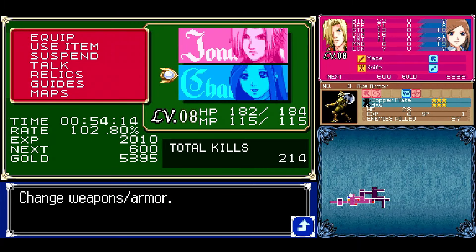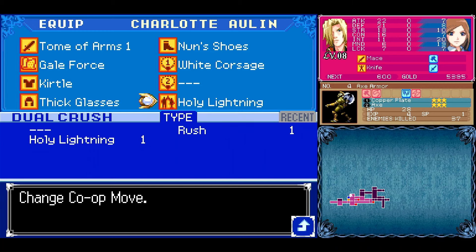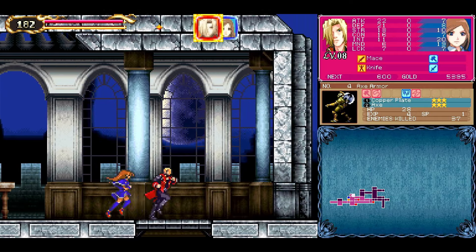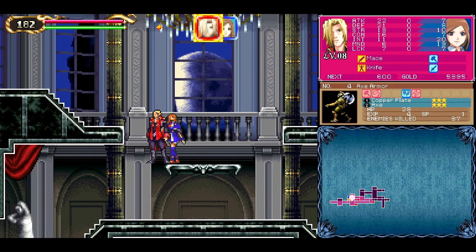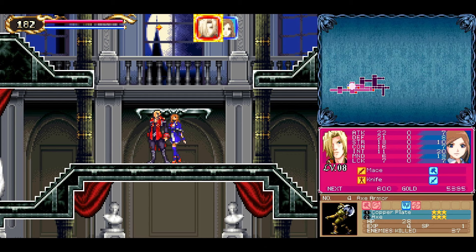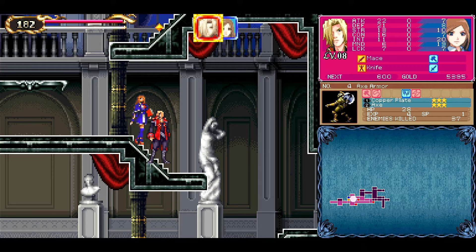If you go to the start menu you can equip each character individually — there are a lot of different items. Jonathan has his items, Charlotte has her own items, accessories, and her own spells, which are absolutely awesome. You can talk between the characters, which is just neat. I love these two characters. I'd love it if they made an anime just about Portrait of Ruin. You can press Select at any time to switch what's shown — either your map or your character information screen.